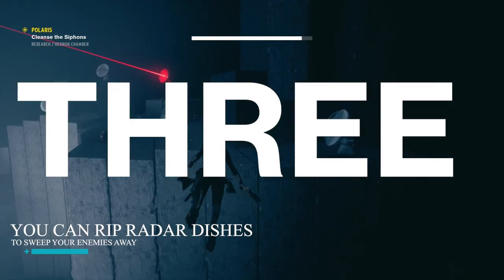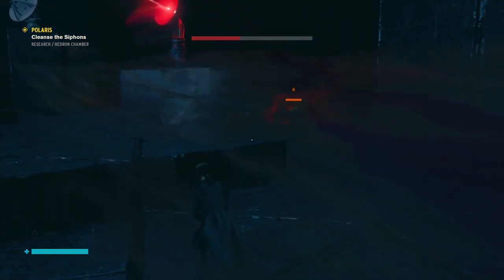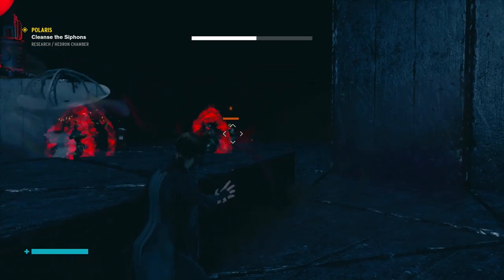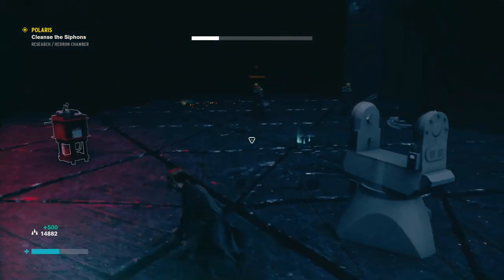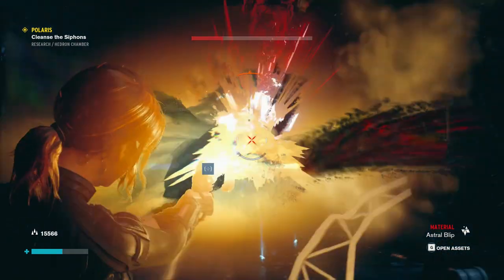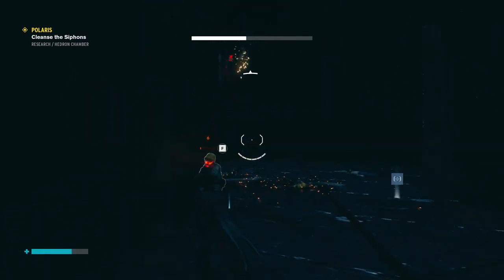3. You can rip radar dishes to sweep your enemies with. One of the coolest moments towards the end of the main storyline involves Jesse doing just that. As these enormous radar dish antennas clear your enemies two to three at a time, if you use positioning right. Unfortunately, some enemy hiss can also do that. And when a pair of them threw radar dishes at me one after the other, there wasn't much left, except some Jesse-shaped smudges of blood on the floor.